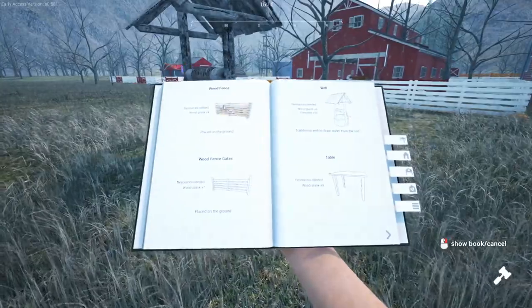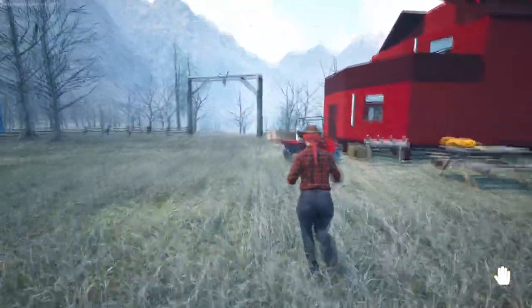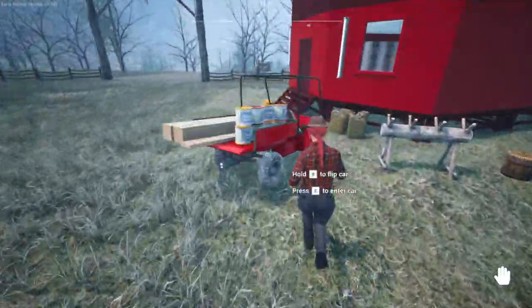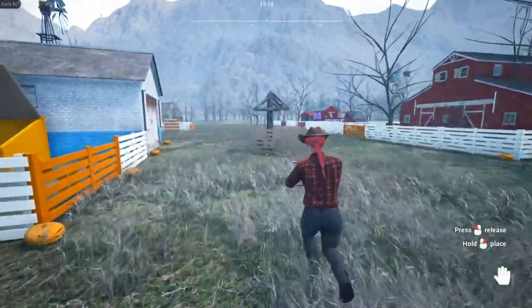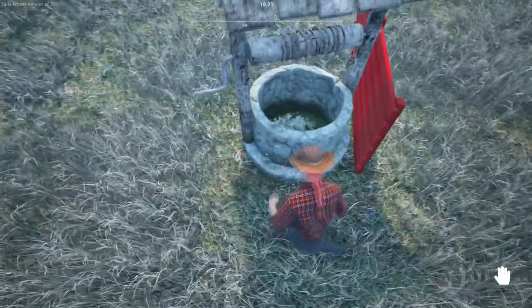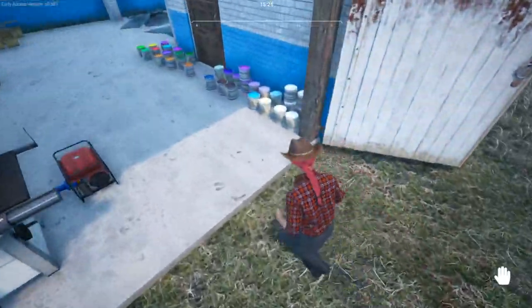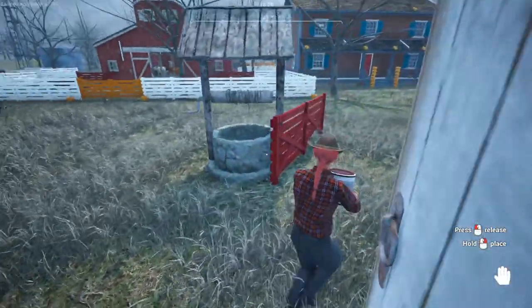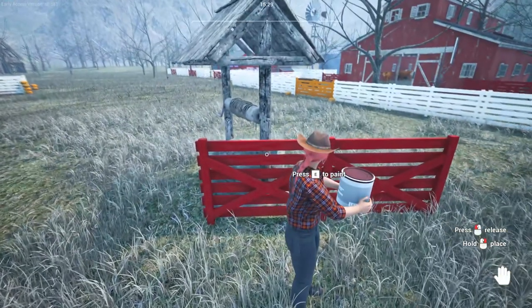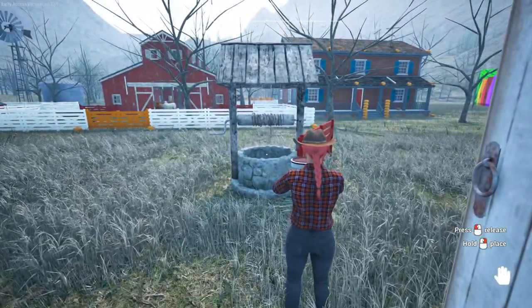Now just to try it out I'll build a well. I have the water tower so I don't need a well anymore, but let's test it. Place the fence, grab some wood and some paint. So can the well be painted? It used the paint up, but I don't see any painted items. Let me try again with a darker red just so we can see the change if I hit the fence. No — I must have hit the fence. Okay, so we can't paint the well.